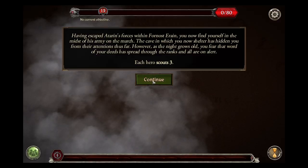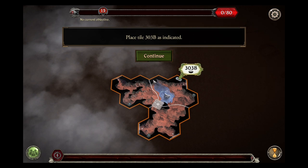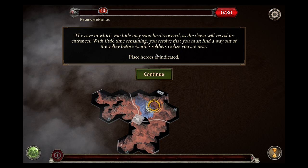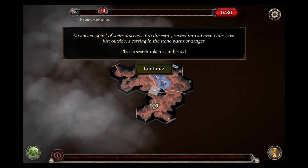Back to the app to continue. Now to set up the board — place tile 303b as indicated. Continue. The cave in which you hide may soon be discovered as the dawn will reveal its entrances. Little time remaining. You resolve that you must find a way out of the valley before Adoran's soldiers realize you are near. Place heroes as indicated. An ancient spiral of stairs descends into the earth, carved into an even older cave just outside. A carving in the stone warns of danger. Place a search token as indicated.